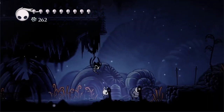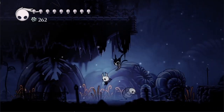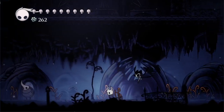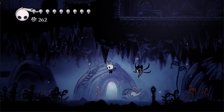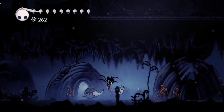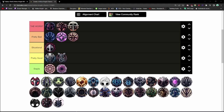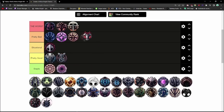Grim Child costs 2 charm notches and is found after summoning the Grimm Troop via the Lantern at Howling Cliffs. The Grim Child itself does negligible damage, and is more often an annoyance or hindrance than useful. You'd be better off getting Carefree Melody, unless you want to fight Nightmare King Grimm. Its only use is furthering the DLC's progression, putting it in the pretty bad tier.